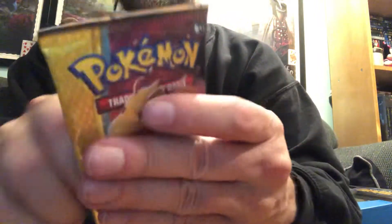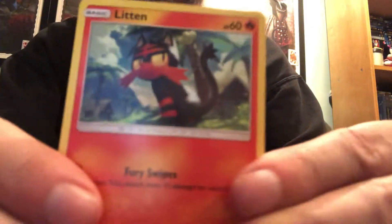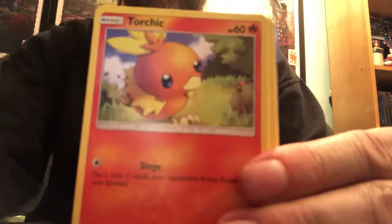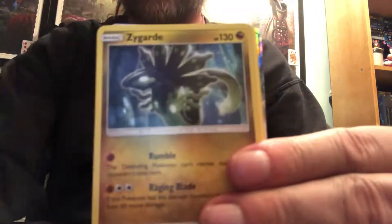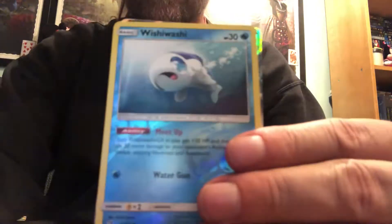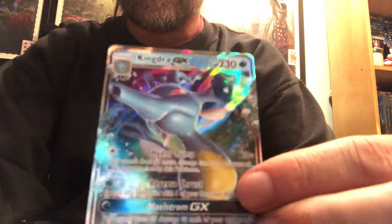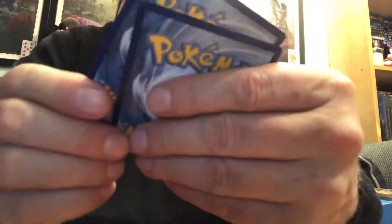All right, final pack for today — four to go. There you go, one more code: two, three, four, one, two. We got Litten, Horsea, Torchic, Poipole, a Swablu, Fire Energy, Zygarde, Zinnia, Flygon, a reverse holo Wishiwashi, and a Kingdra GX — which I'm pretty sure I got this one already, but it is an excellent-looking card with a nice 3D effect coming from underneath.